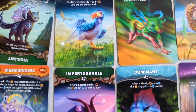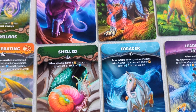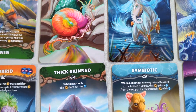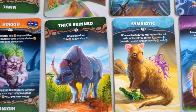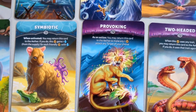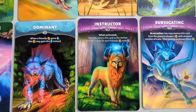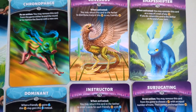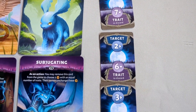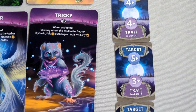Next up, these only come as one per copy. This is the Ethereal expansion — you choose three of these per game. When one of your animals transmutates, you can grab one of these traits to put on one of your other creatures.